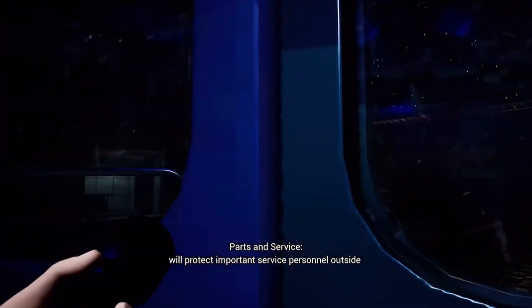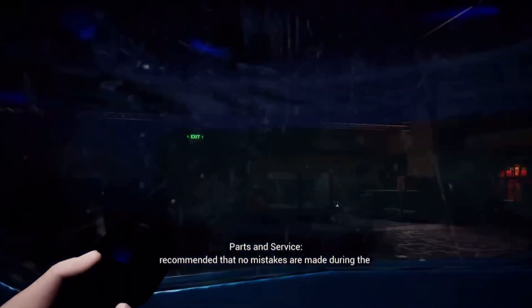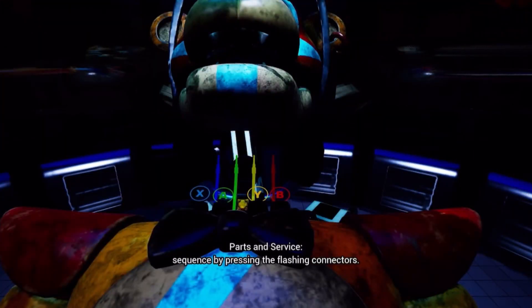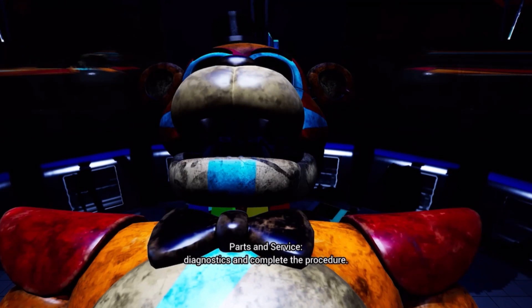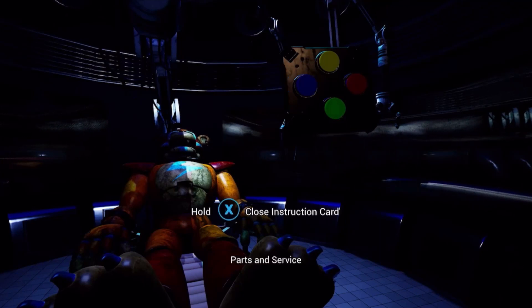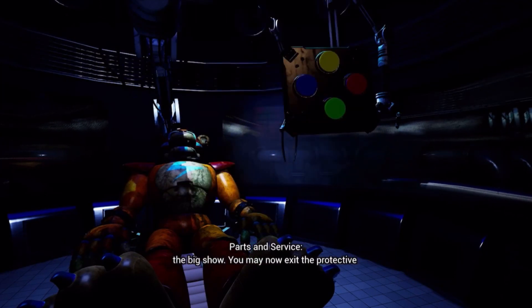In case of an emergency, the protective cylinder will protect important service personnel outside of the protective cylinder. It will protect everyone outside, but just not me. It is recommended that no mistakes are made during the procedure. Reconnect Freddy's head — repeat the correct sequence by pressing the flashing connectors. Oh, that was easy! Now use the testing console to run diagnostics and complete the procedure. I have to repeat it — it's like those Simon Says games. Finish the procedure by using the access computer. That was really easy.